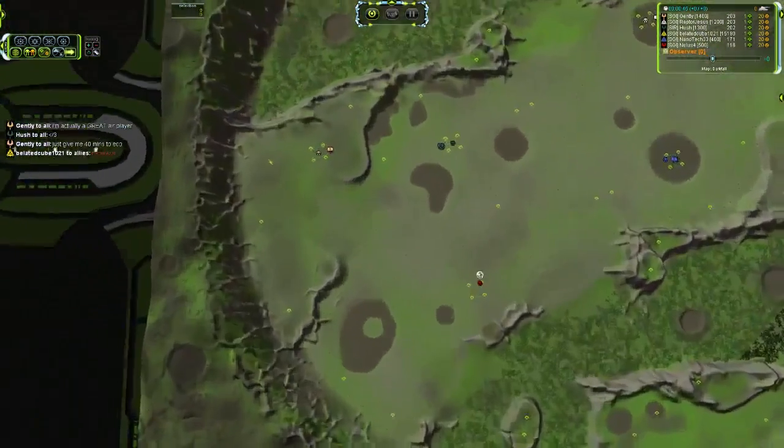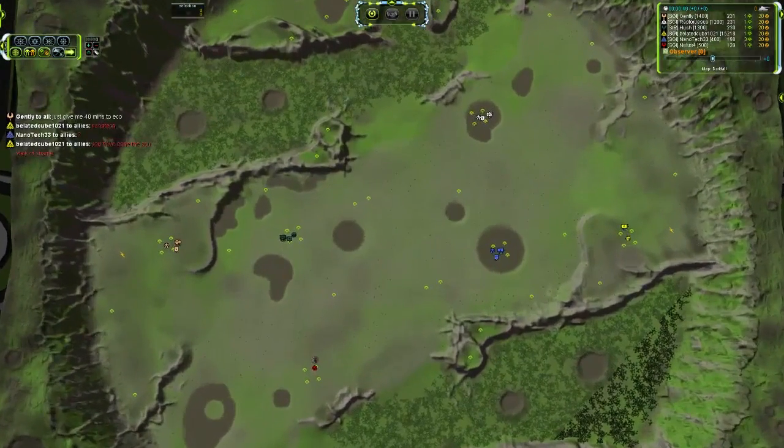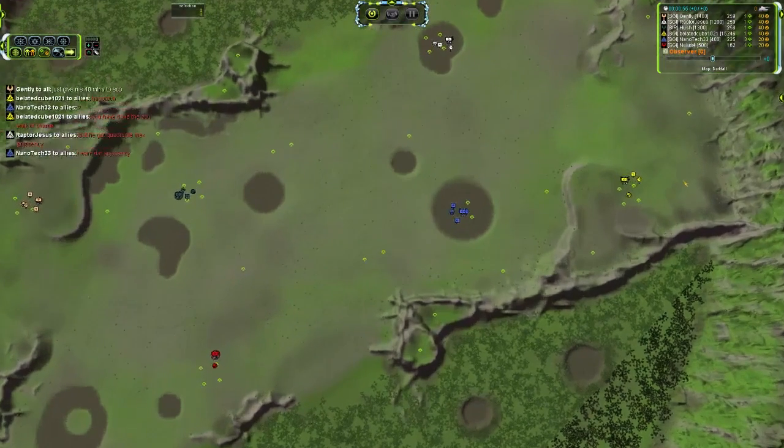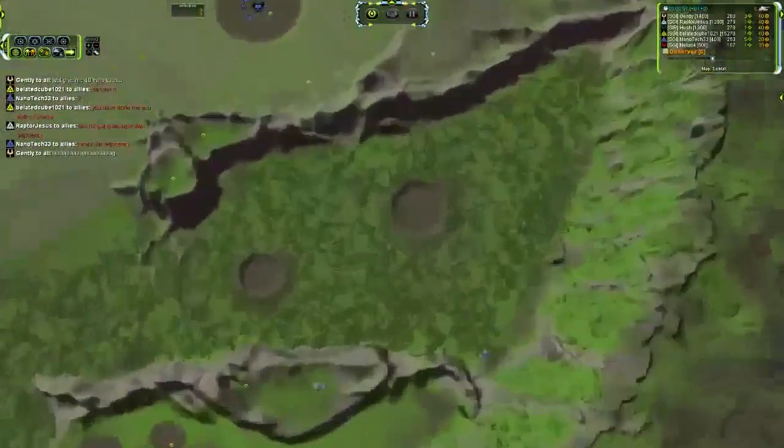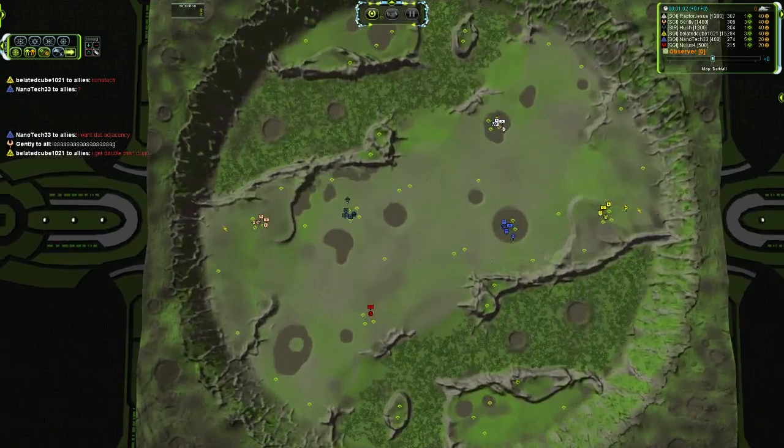We've got Land Factories going down for all six players and we'll just have to see where they spread out from here. One other thing I need to mention: there is no mini-map on the side because I am still trying to sort out all of my settings and it is being a nightmare. There's also no map screen depth - that's an odd texture split right there.